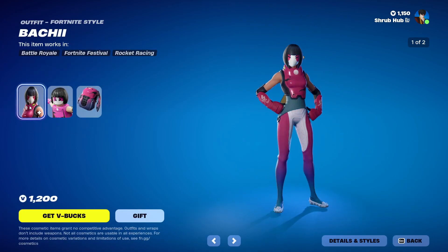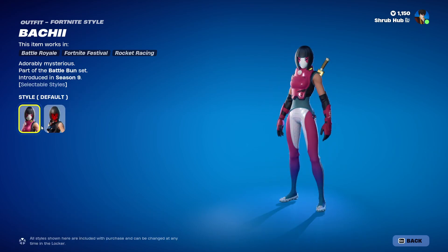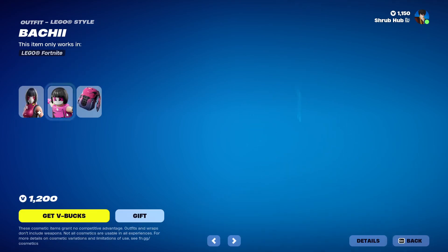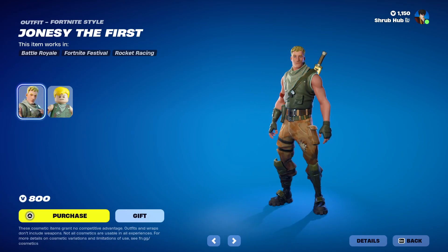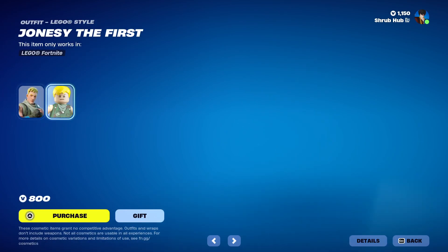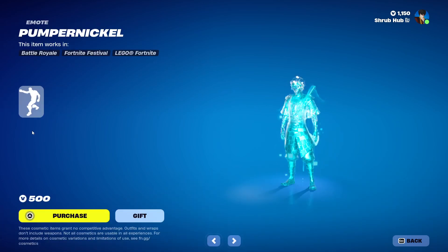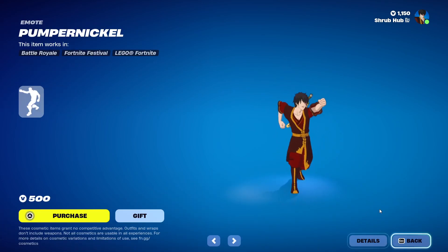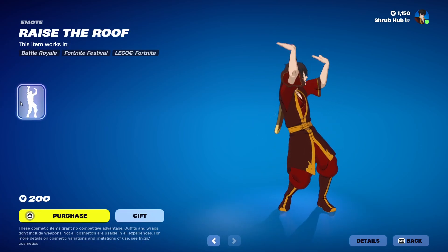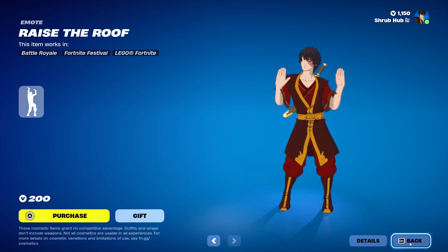Then we have Banshee here from Season 9 — she has the Spy edit style. This is her alternate style, along with the Mochi back bling. Then we have Jonesy the First here from Chapter 2, Season 4, and this is his alternate style. Then we have Pumper Nickel here from Season 5 — this reminds me of Thresh a lot. And then we have Raise the Roof here from Chapter 2, Scene 1.